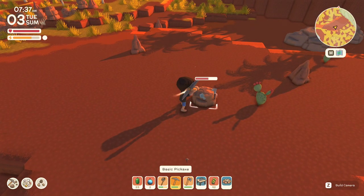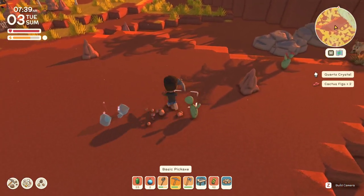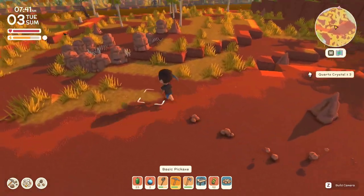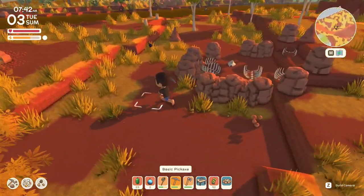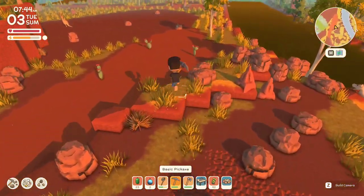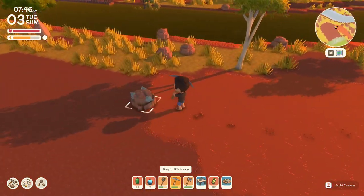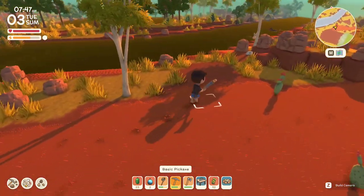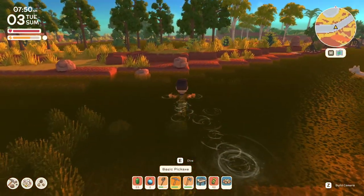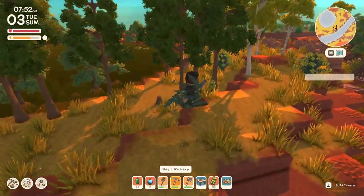Is this tin or quartz? I think this is quartz but we'll collect it anyway. Oh, I did have stuff to sell — I collected all those seashells last episode that I wasn't able to sell because the shop closed. We're looking around for tin. I can't be wasting too much energy on quartz because energy is pretty scarce in this game. I'm sure it gets better over time but right now we just need to keep that in mind.